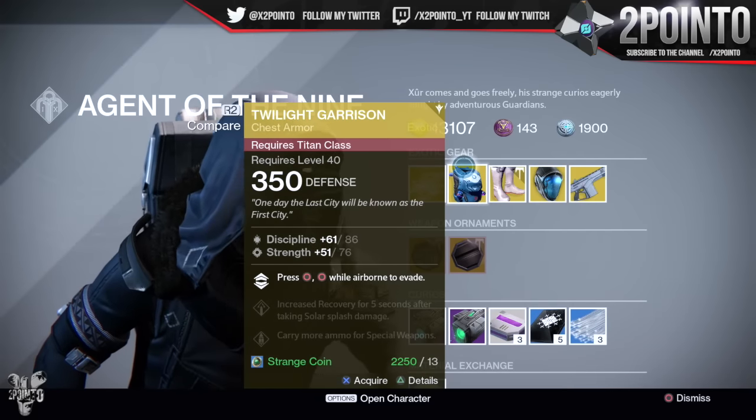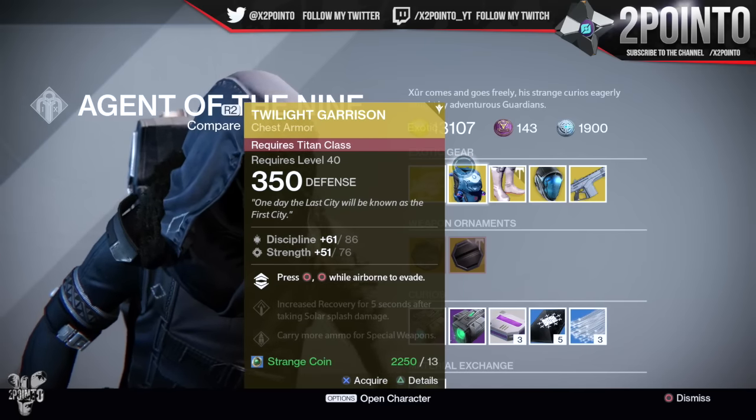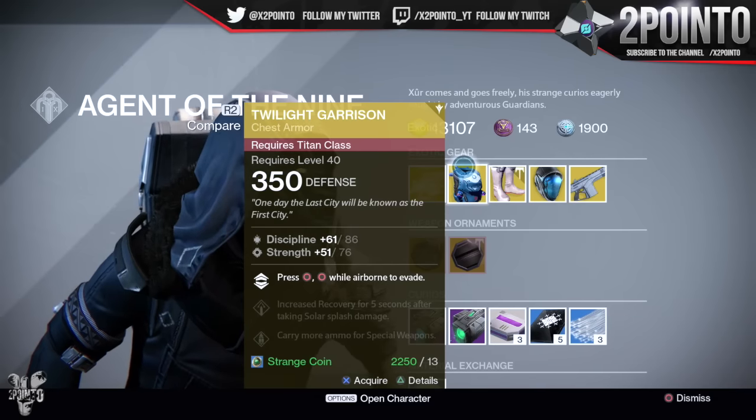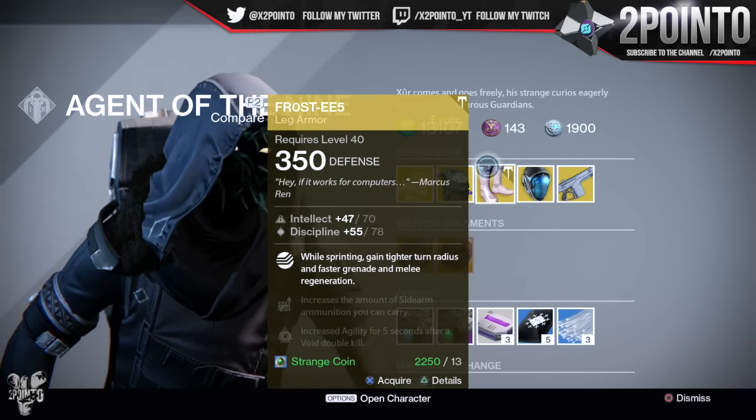Titans are getting the Twilight Garrison — 86 discipline and 76 strength. Press circle twice while airborne to evade, increased recovery for 5 seconds after taking solar splash damage, and carry more ammo for your special weapons.